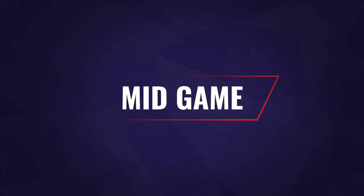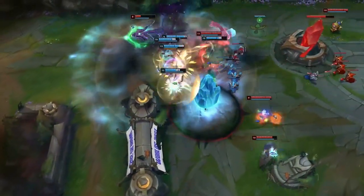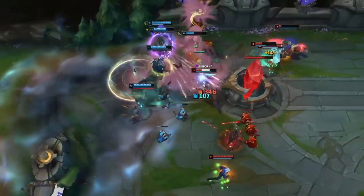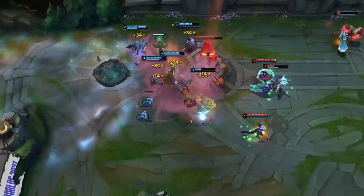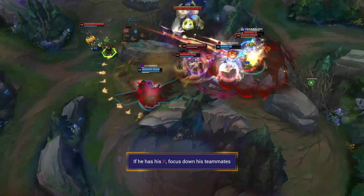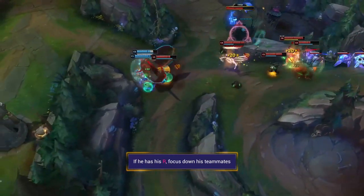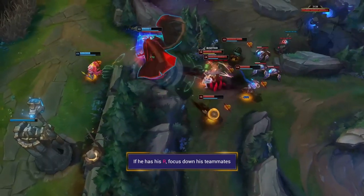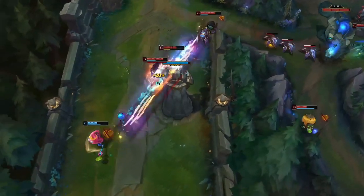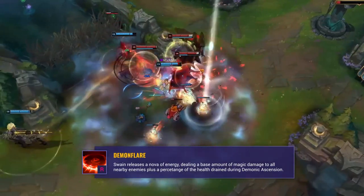In the mid game, Swain is incredibly strong having completed his mythic and Zhonya's. His ultimate and Zhonya's are his best tools, allowing him to deal huge damage while also voiding burst with his stasis active. Respect both of these cooldowns and look to punish him when they're unavailable. If you have the range to do so, harass him and poke him down from a distance. If he has a short range composition, avoid getting too close and focus down his teammates. Otherwise, try baiting him into popping his ultimate and disengage till it times out. Be sure to avoid his ultimate pop as it deals a large amount of damage if he's been able to stack it up.